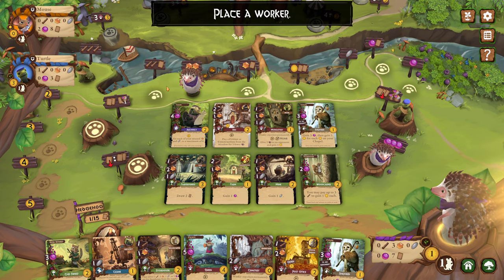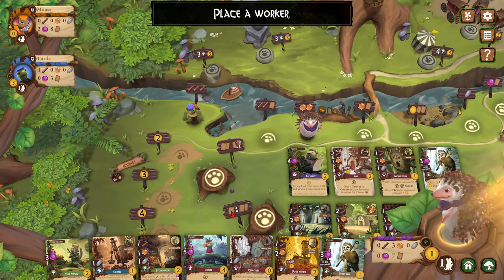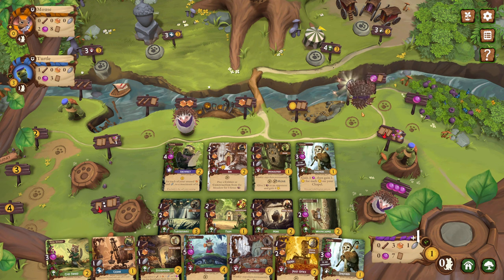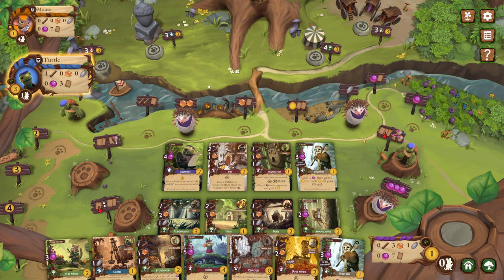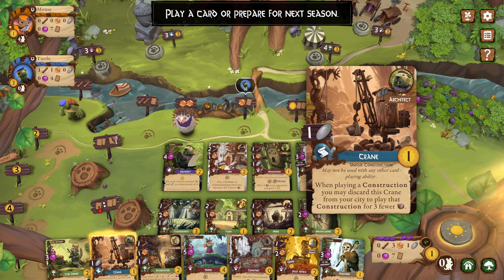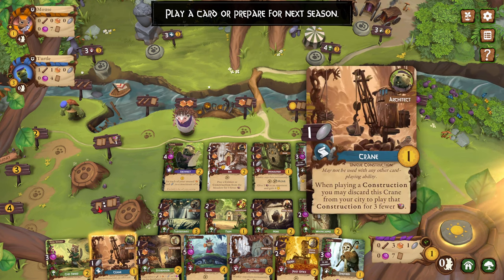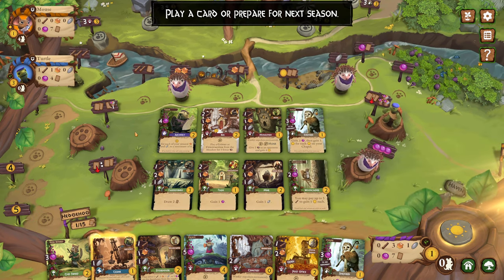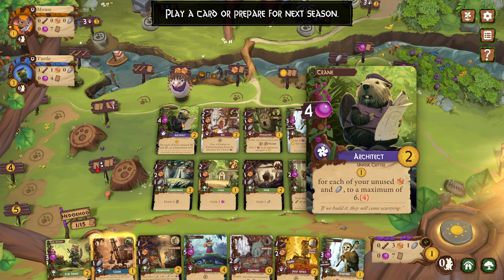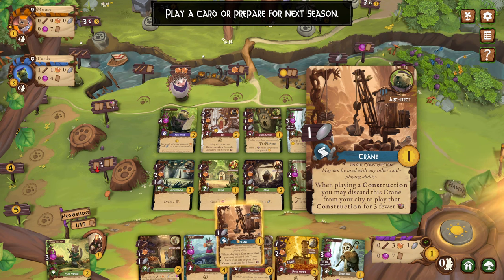I guess that's the difference — when we start in spring, the rounds of the game are going to change a little bit. Any cards I want to work towards? I guess I need some stone. So I could play the Crane: when playing a construction, you may discard this crane from your city to play that construction for three fewer resources. That's actually kind of nice. And I get to play the Architect — one victory point for each of your unused resin or stone to a maximum of six. That's end game scoring.